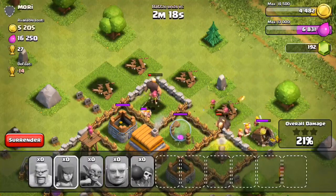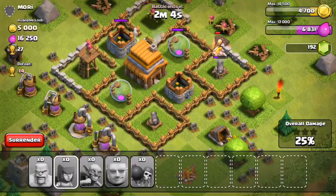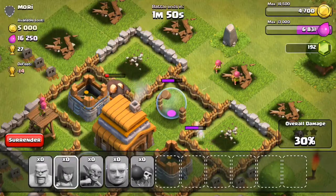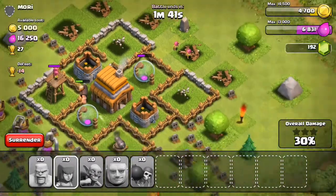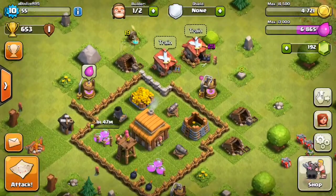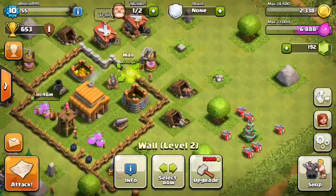After destroying the mortar, four giants moved toward the cannon and one was hitting the wall. Once the wall in front of the cannon broke, another giant went straight through. I had confidence we might win - at 30% with three giants still alive and walls open. But a cannon from the other side was hitting the giants, and with just two archers left destroying an empty elixir storage, I surrendered - I knew I'd lose.